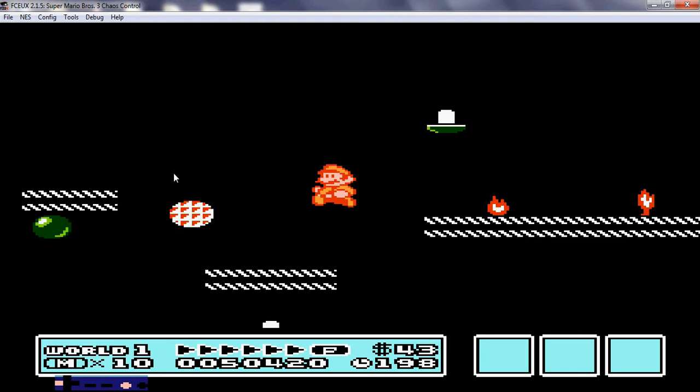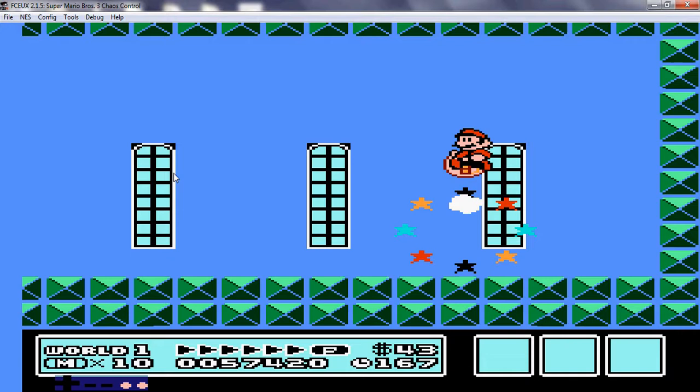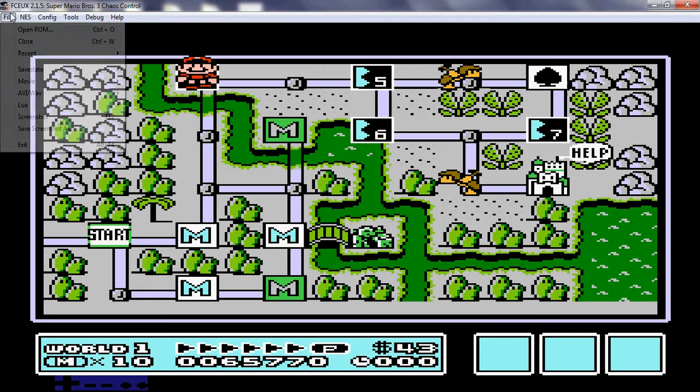I am supposed to be here. You guys aren't even supposed to be introduced until at least World 3. Again, though, this is a ROM hack — anything's possible. Hey there, Boom Boom. Boss battle right off the bat. That was Boom Boom. So yeah, we're going to save and move on.